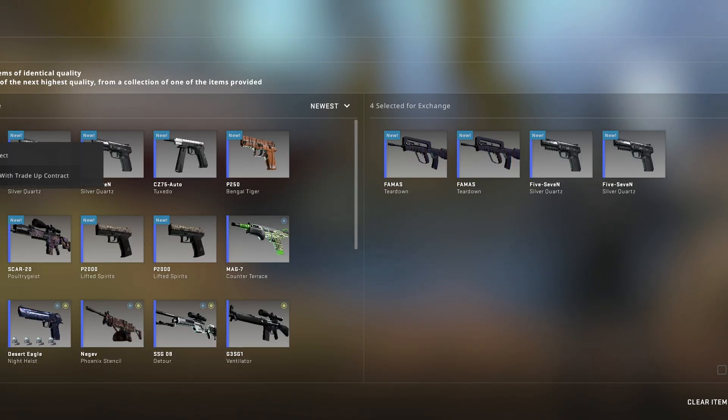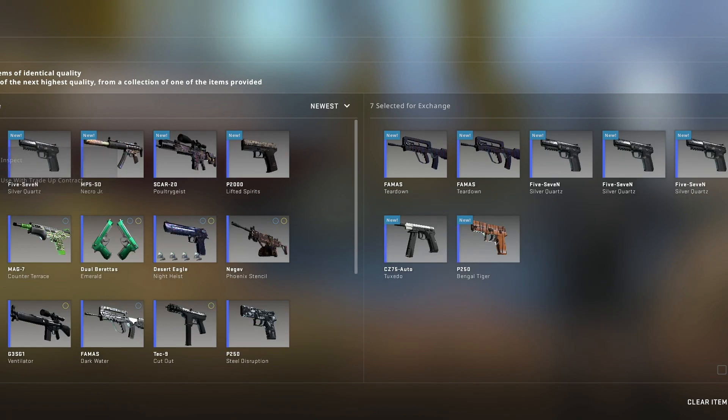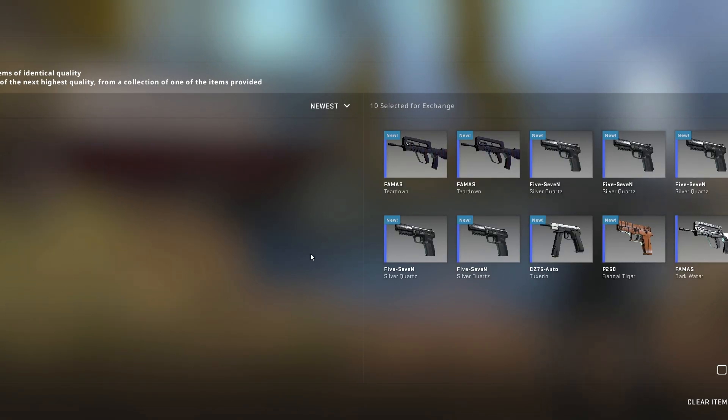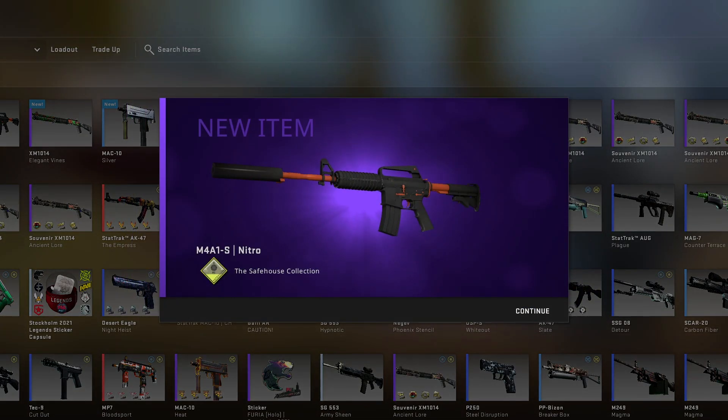Next up, we have an OG trade-up from the Ancient and the Havoc collection. This is an original Broken Fang trade-up at 43%. The floats are nothing special, but I will definitely take a hit — but we miss.